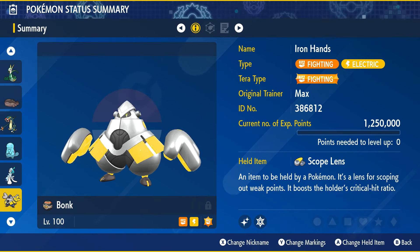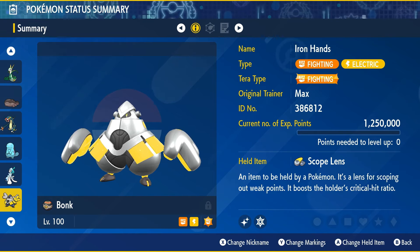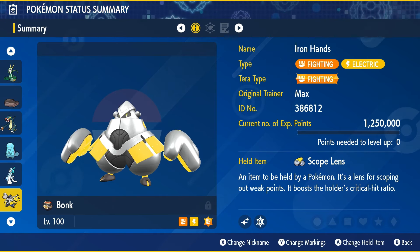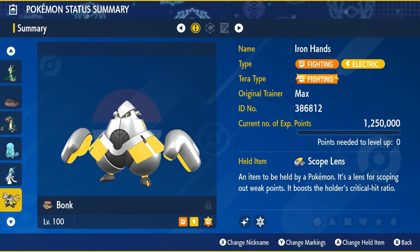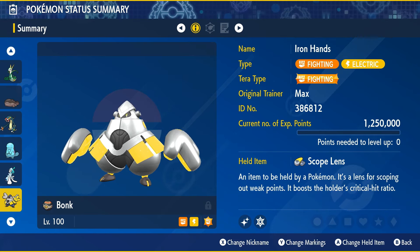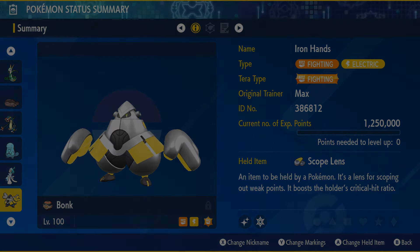Otherwise, Primarina works well too. If you guys are looking forward to all three of these seven-star raids, make sure to build one of these sets to take them out and get that Unrivaled Pokémon. I'm very much looking forward to it. Thank you guys so much for watching this seven-star raid build video, and I hope you guys have a good day.